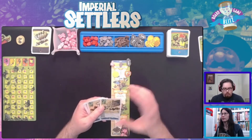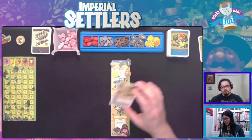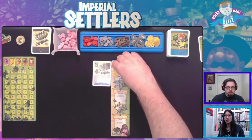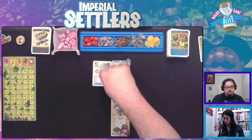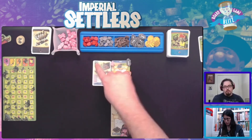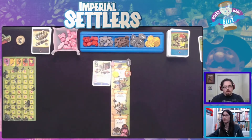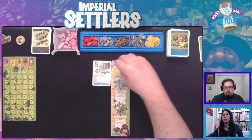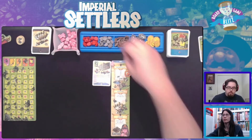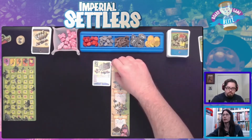I actually have a faction building that does not require me to get rid of another building. It always has the house under 'pay to build' under the faction card if you have to get rid of another building, but this one just has the two rocks. I'm going to pay a rock and a coin, but its production is a rock and a coin, so I take those two things back. Seems good.